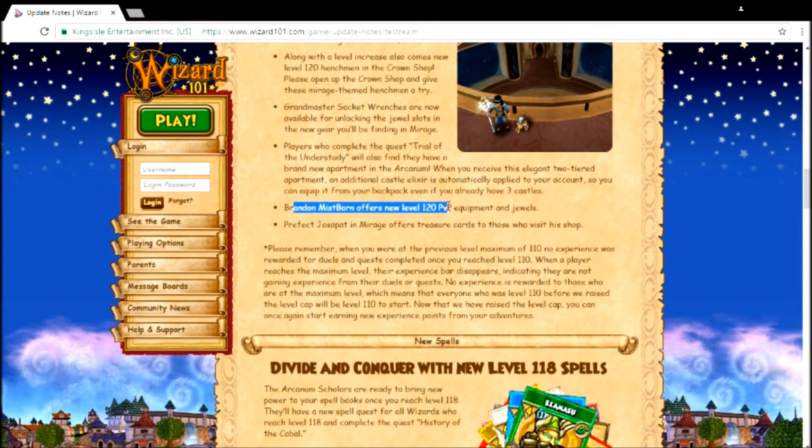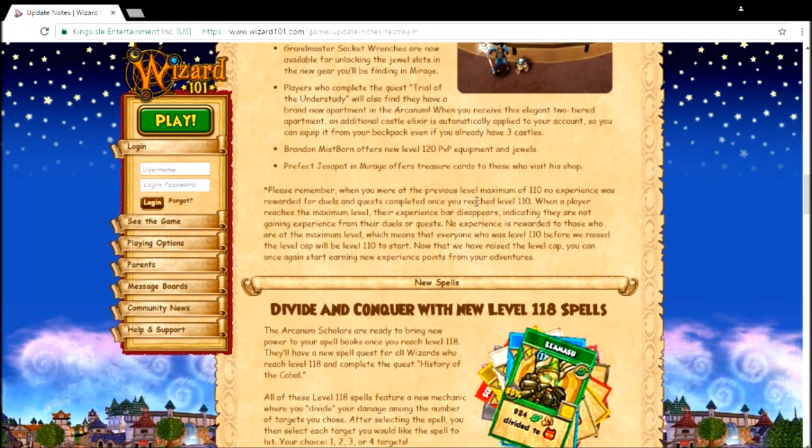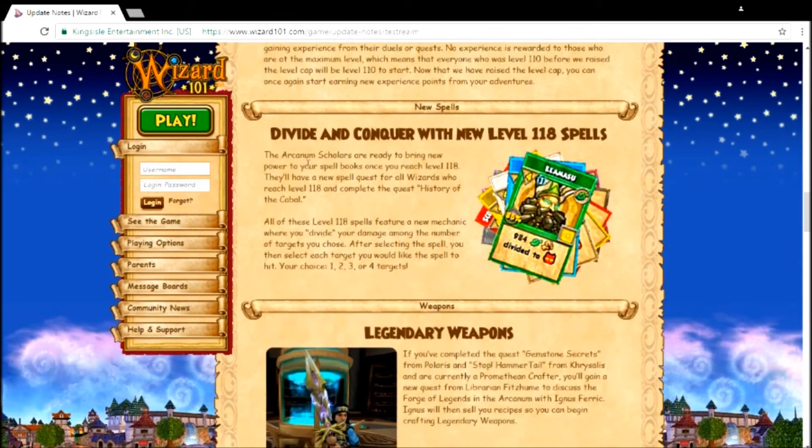Brandon Misthorn offers new jewels — I can't wait to see these jewels! Mirage offers new treasure cards. 'Divide and Conquer' is a new spell with a new mechanic where you divide your damage, and you can choose which target to hit. That's really awesome.